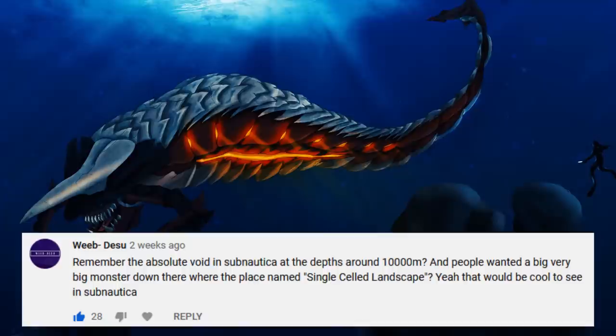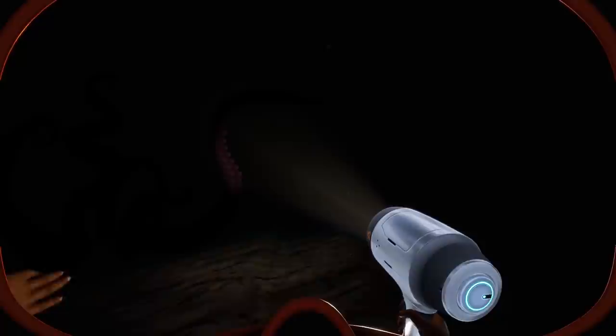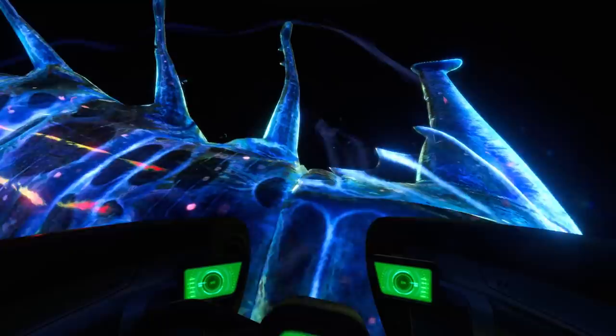Weebdez got his idea to number 7 by suggesting a giant mysterious leviathan at the bottom of the void. People have asked for this since Subnautica first launched in Early Access, and I'd also love to see a massive eye or tentacles reaching towards you from the depths of the dead zone. It would certainly discourage players from venturing too far down and be a lot more interesting than just Ghost Leviathans — even though they are quite scary.